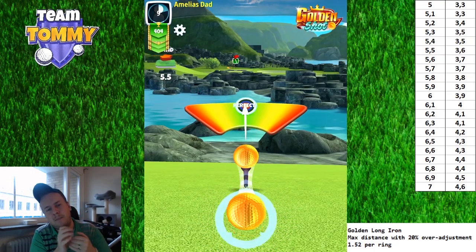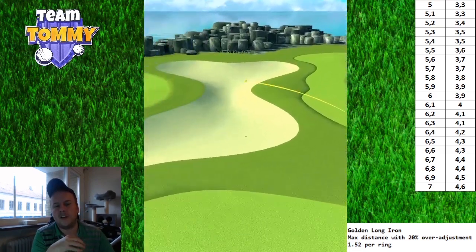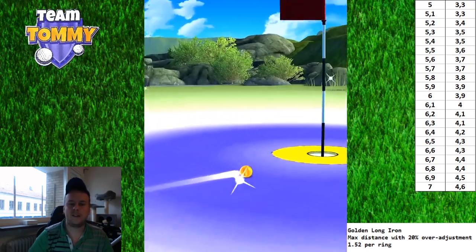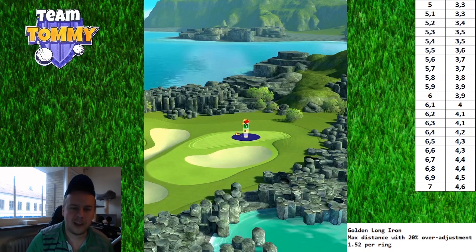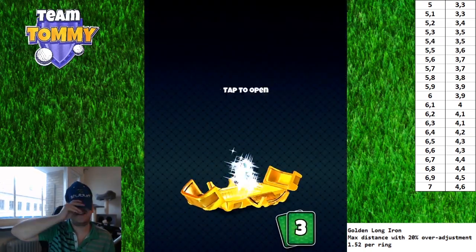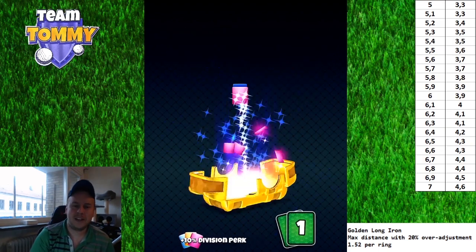5.5 miles per hour gives a 3.6 ring adjustment. It's very important to have the ball centered in the adjustment ring — a slight left or right curl, or over or under power, won't help you get close. And we get our first yellow ring, which is awesome. Let's see what cards come — the Thorn and Hammerhead, both good especially on this account.